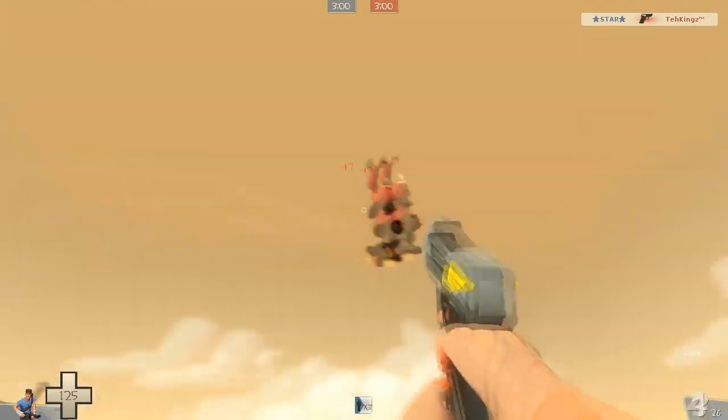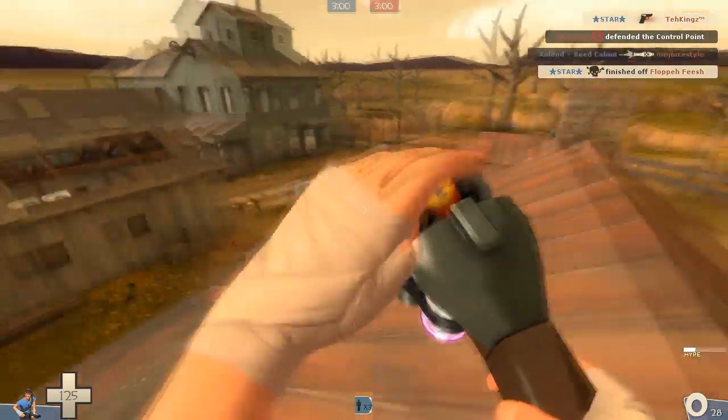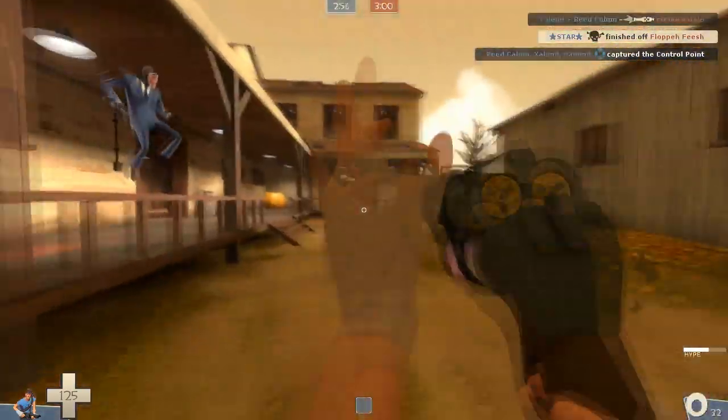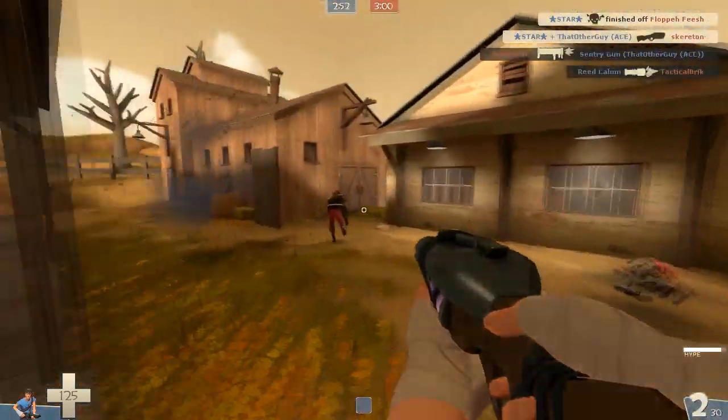You see me using the pistol, and that is Floppy Fish jumping around with his rocket launcher trying to get some Market Garden kills throughout this entire gameplay. He's going for kills where, if you're in the air and hit somebody with that shovel, it does critical damage — a pretty cool weapon.